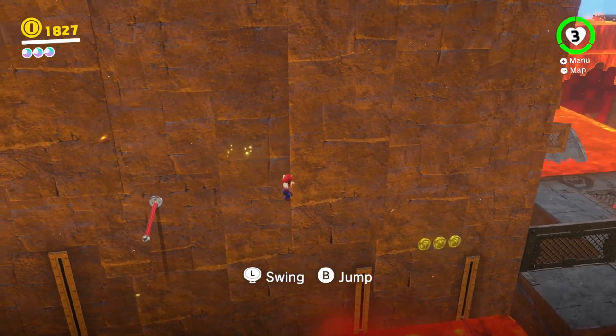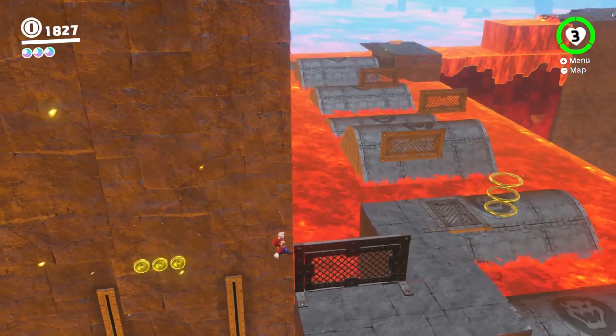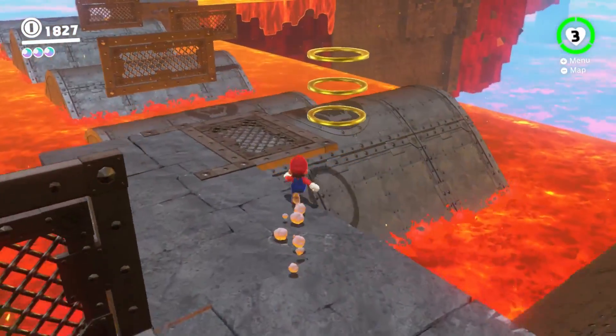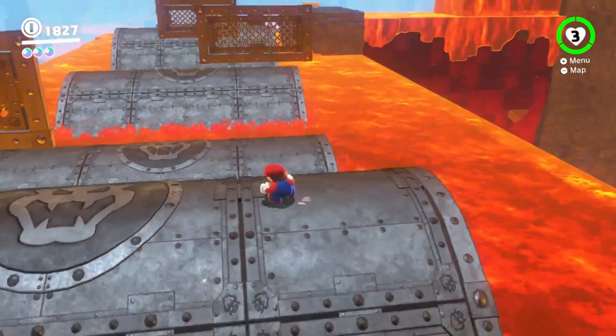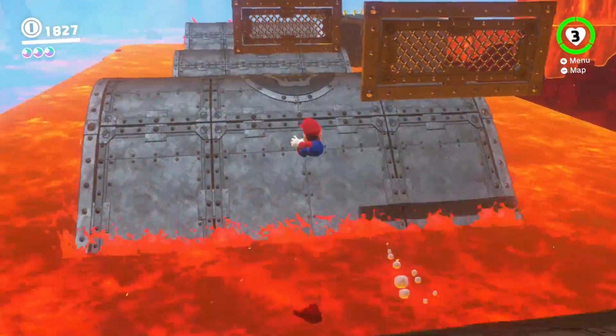Similarly, you can skip the next part by doing this trick. For the metal wave section, start by doing a regular jump onto one of the taller waves, then do long jumps on the top of the waves to make it across.